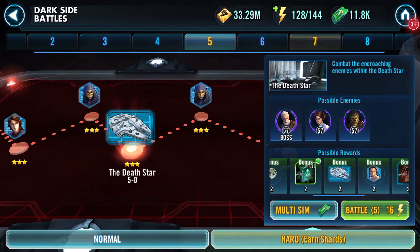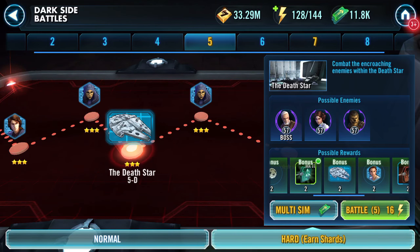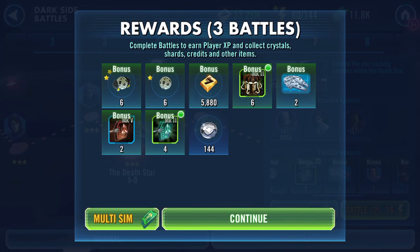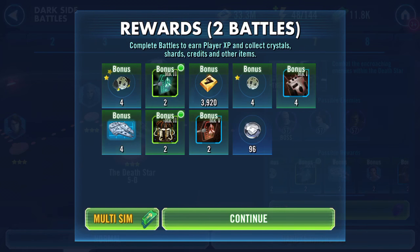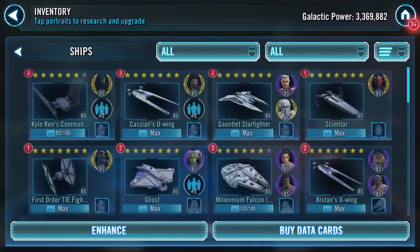Good evening. I've been grabbing shards — I don't know why I've been rushing, but I have. I need one more to seven-star my Millennium Falcon and it's double drop day. Are we gonna get there? Look at that! I don't know when I'll do the other one as well, and we've got another four. Lovely jubbly.